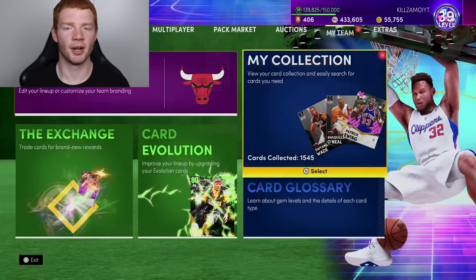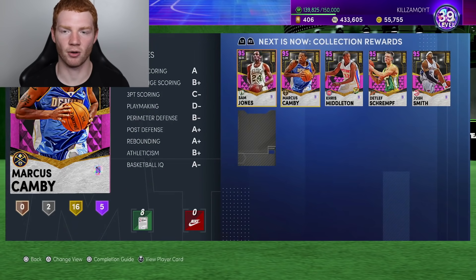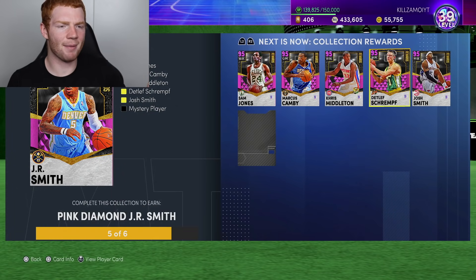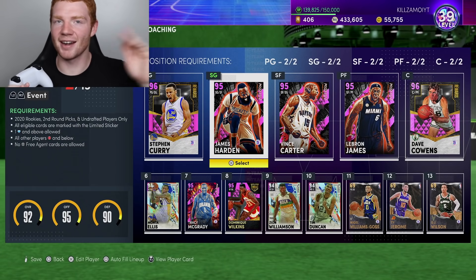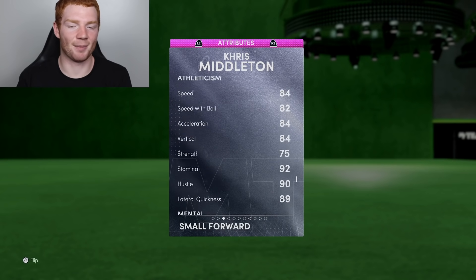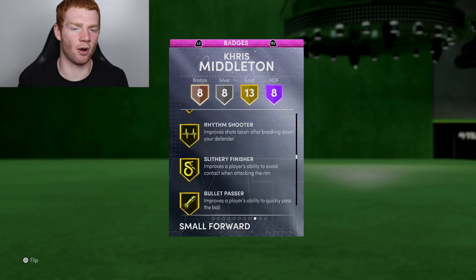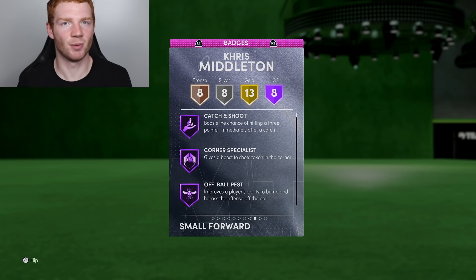Small forward from the Detroit Pistons - that is going to be Chris Middleton. Now if I go over to my collection, rewards, for some reason it says I need one more card, even though 2K tweeted out saying I don't need an extra card - maybe it's a glitch. You guys will be seeing a gameplay later today with J.R. Smith. Chris Middleton has an 89.3, pretty good speed, not great defense, eight Hall of Fame badges - that's actually pretty good. Hot Zone Hunter, gold deep threes.